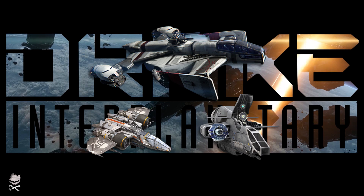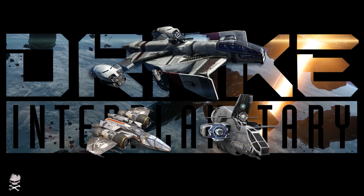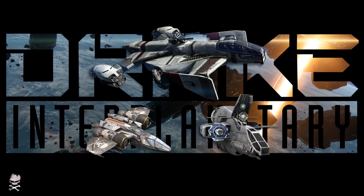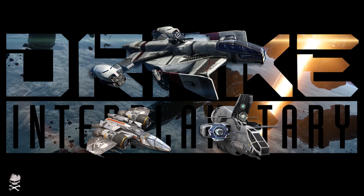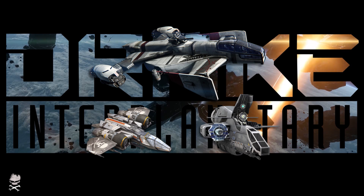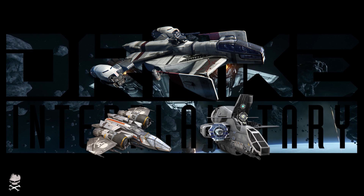The Drake Cutlass Black is still only $100 as of this video, though I believe once the new Cutlass arrives that price will go up. The Herald originally sold for $85 and is now up to $90. The Buccaneer is $110 — the same as a baseline Hornet — but with this you get a ship that's a little bit faster, a little more maneuverable, and probably cheaper to maintain than the Hornet itself.